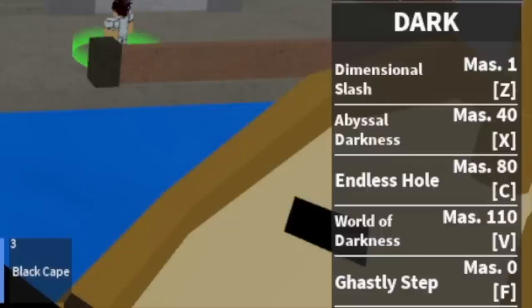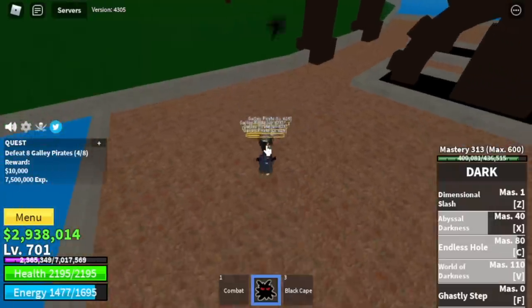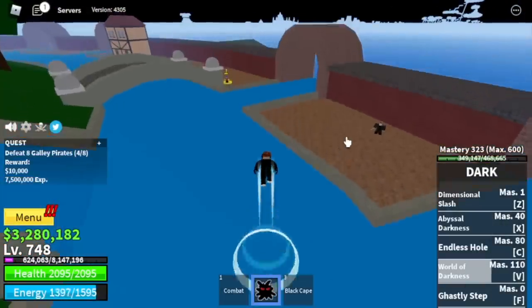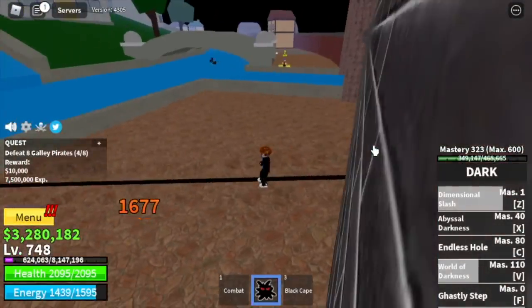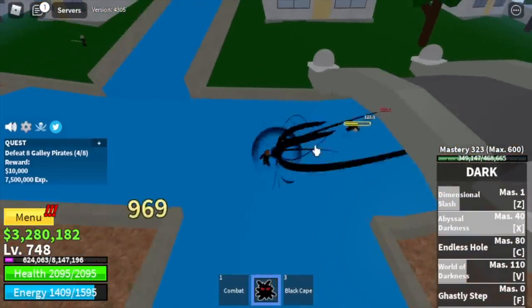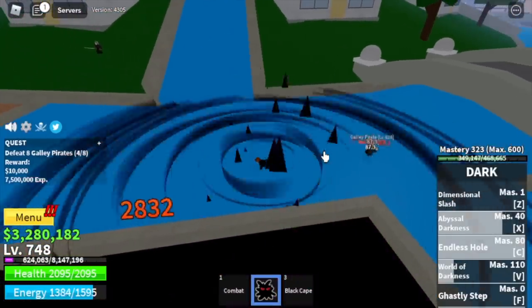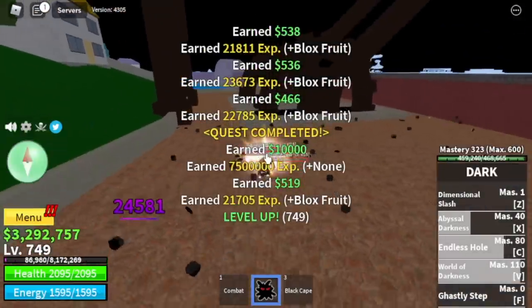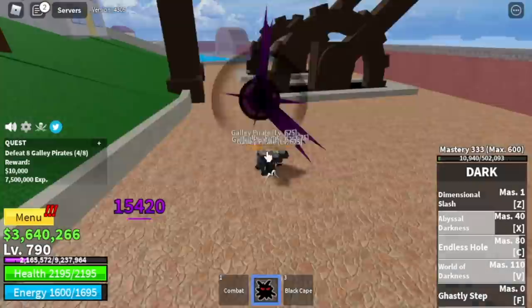It is fully awakened. Here are the skills: the Dimensional Slash, Abyssal Darkness, Endless Hole, and the World of Darkness. All skills can target multiple enemies. Z skill is Dimensional Slash, X skill is Abyssal Darkness, C skill is the Endless Hole, and V is World of Darkness. Bogasky Step is like a Soru.